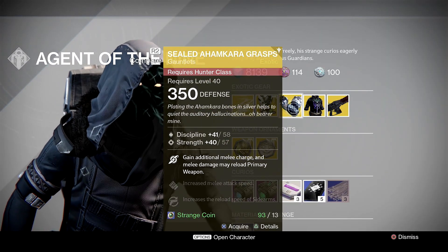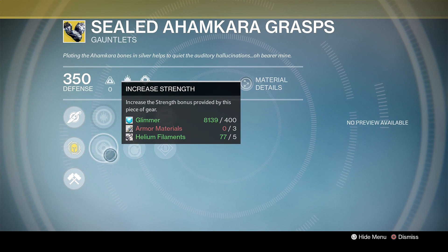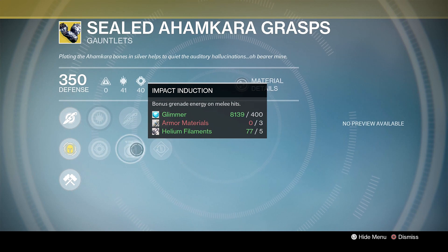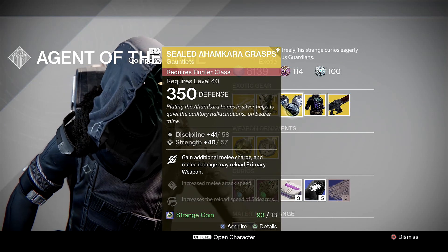Sealed Ahamkara's Grasps: gain an additional melee charge, and melee damage has a chance to automatically reload your primary weapon. We've got Increased Discipline, Increased Strength, Switchblade — decreases melee attack cooldown time — Impact Induction — bonus Grenade Energy on melee hits — Sidearm Reloader, and Machine Gun Reloader. At the moment there are much better options, in my opinion.